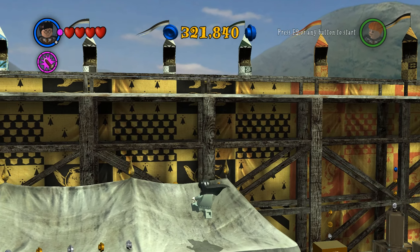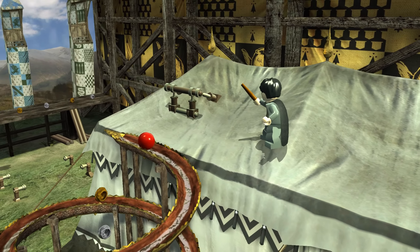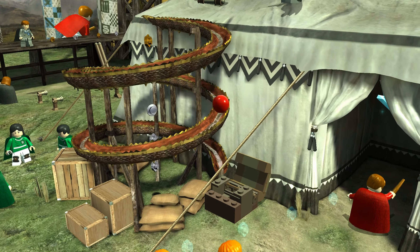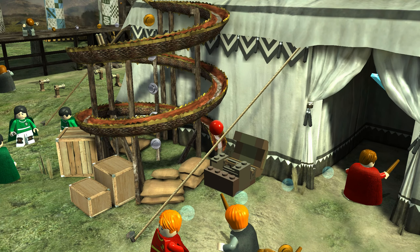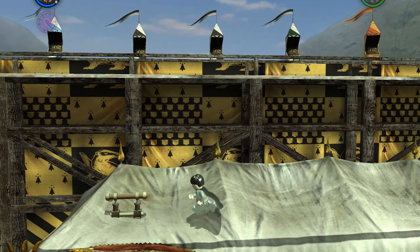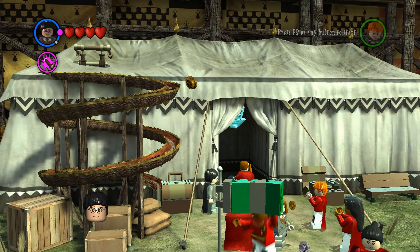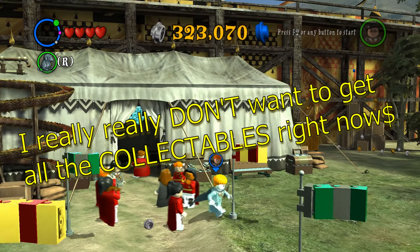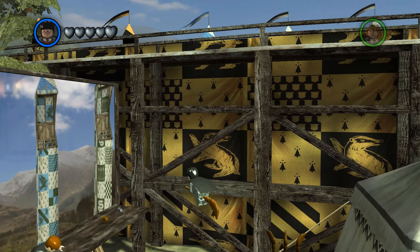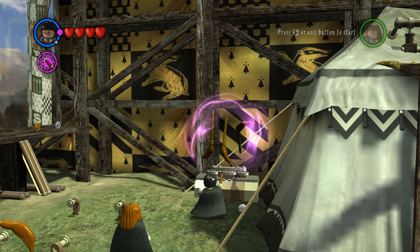We're gonna get onto the roof with our buddy lifting us up there, and there's this ball thing here. That looks like it's rolling really slow. We probably needed to do that because it looked like that was the actual ball that we need to play Quidditch. And we get another golden brick? I don't think I'm paying that much attention, but I really want to get all the collectibles. I do still wonder what the hell is going on with this guy over here — how do we help you?